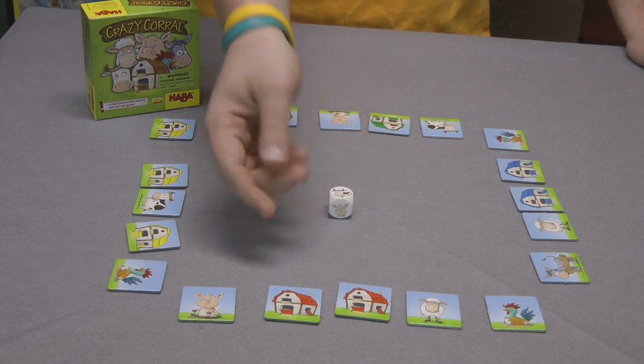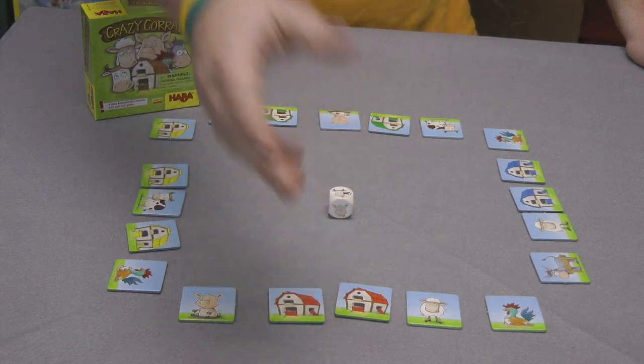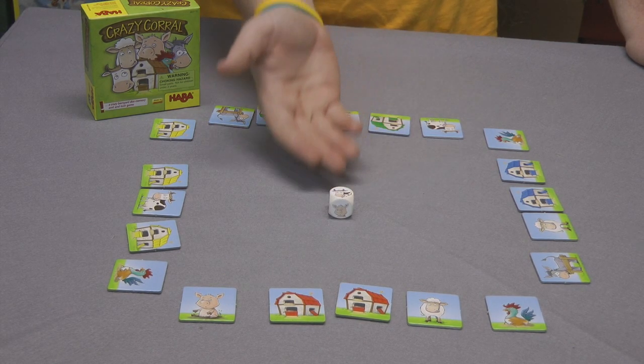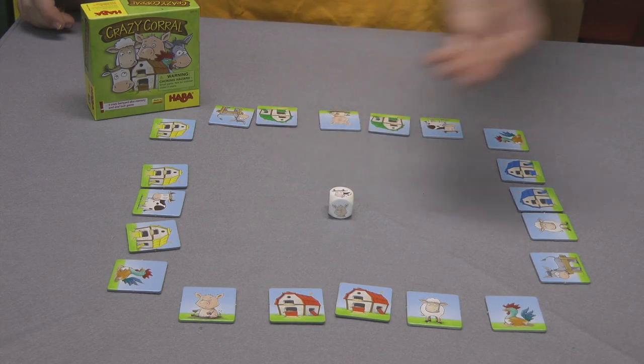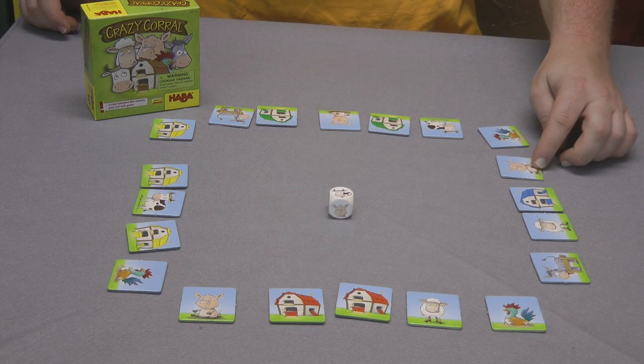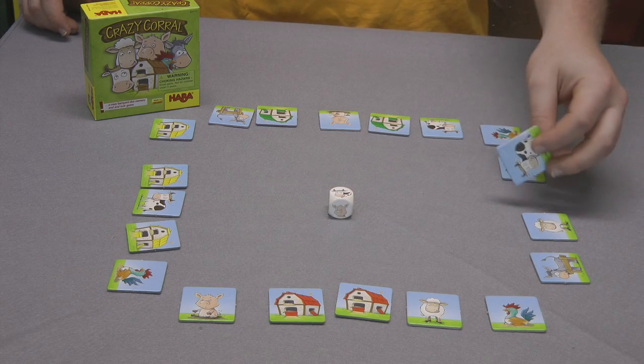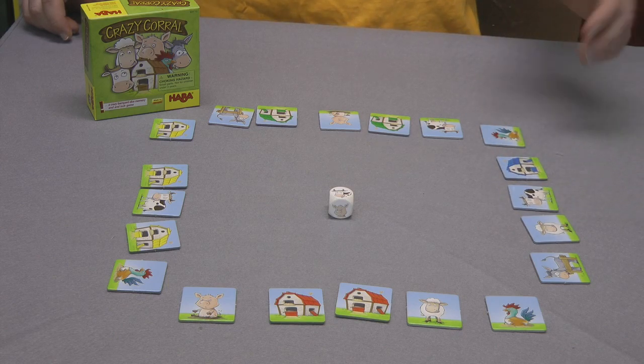If you rolled an animal that is already in your barn, you can also try to flip over another person's animal, trying to release the symbol that you rolled — in this case a cow. So if I want to try to release Blue's cow, I'd flip a tile over. I didn't get a match, so I'd flip it back, leaving it closed. If I had found the cow, it would stay face up on the table.